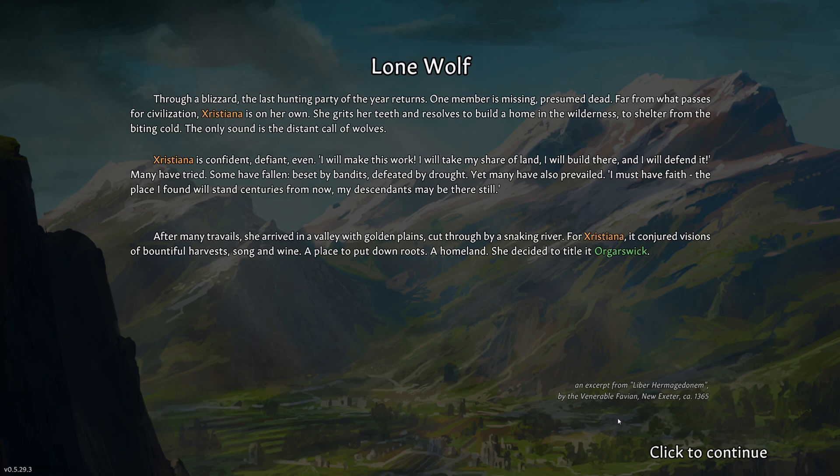Many have tried. Some have fallen — beset by bandits, defeated by drought. Yet many have also prevailed. I must have faith. The place I found will stand centuries from now. My descendants may be there still. After many travels, she arrived in the valley with golden plains, cut through by a snaking river. For Christiana, it conjured visions of bountiful harvests, song and wine — a place to put down roots. A homeland. She decided to title it Orgar's Week.